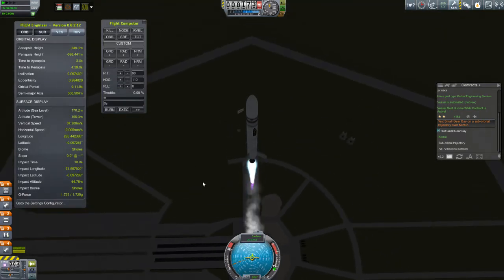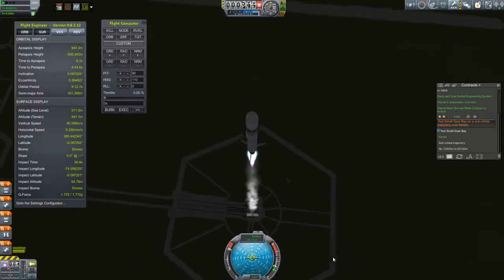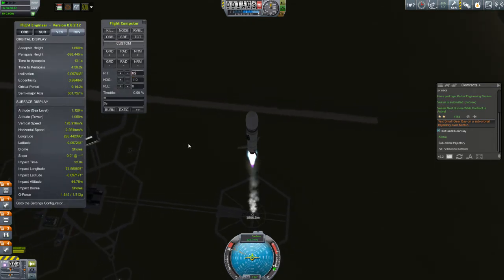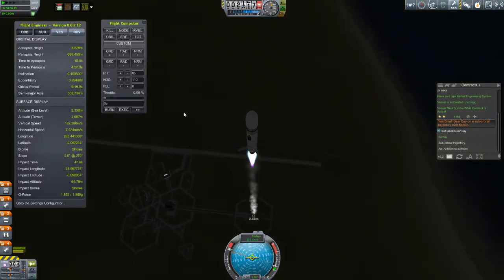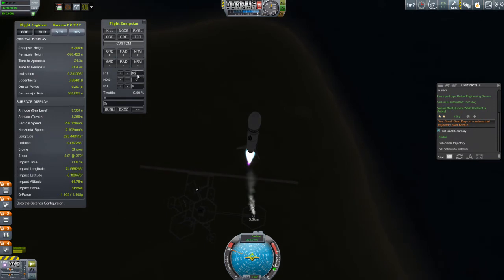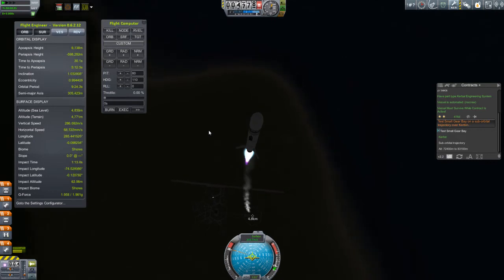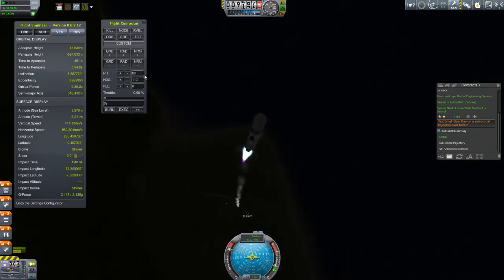Now, before I get into some of the challenges of Remote Tech, you might be noticing one of the advantages — some people might even say one of the more cheaty advantages — which is the flight computer. With the new beta 0.90, I no longer have SAS with the simple command module or the probe parts at the early stages of the game, but what I do have with Remote Tech is this flight computer. You can see me putting in values for pitch, heading, and roll to help control my ascent. If you think that's cheaty, that's fine, but I'm tired of flopping and flipping around with my rockets and I want more precise control, so this is what I've got.